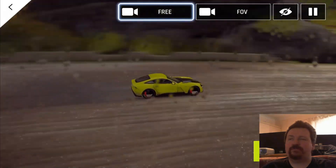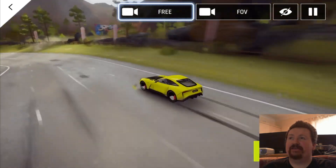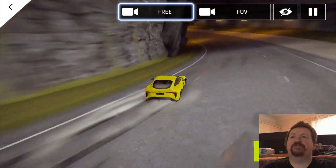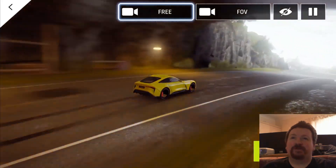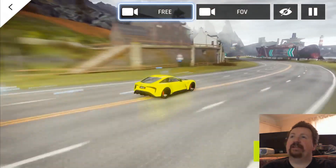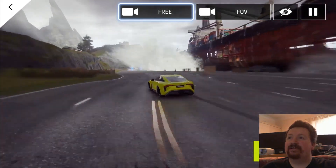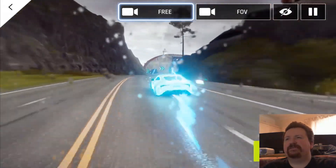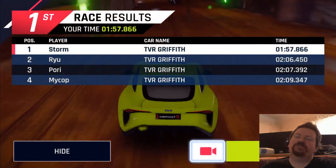Go right to the edge and try to turn as little as possible. Keep the car as stable and smooth as possible. Pick up the nitro and go across that little patch of grass in a straight line. It is just such a different car to most of the stuff in this game.